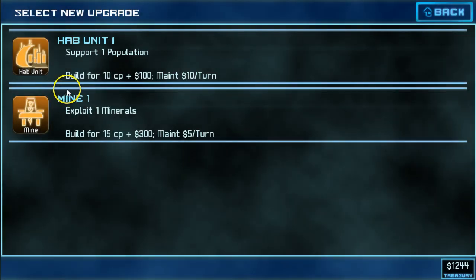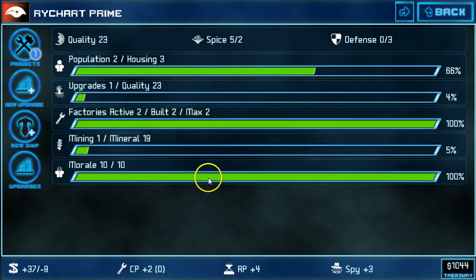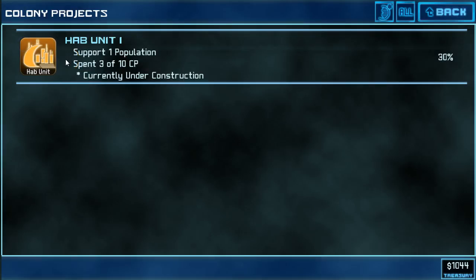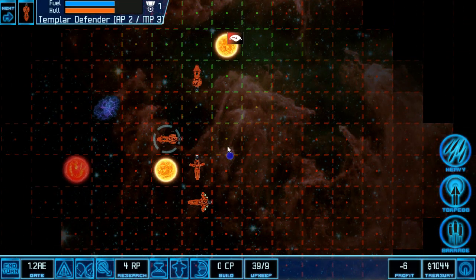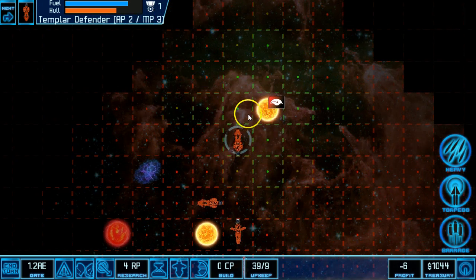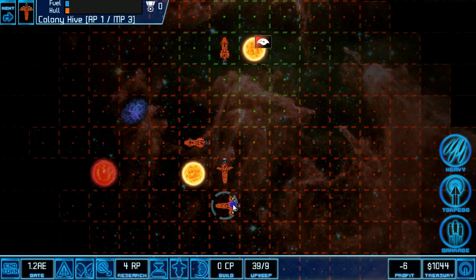I'm going to start a new hab unit and choose 'subsidize,' which increases the cost to double. So I'll pay $200 for this hab unit, but it completes 30% right out of the gate, so I'll get 3 CP. If you go in and look at the colony project, you can see it's already 30% done — 3 CP completed. However, it cost me 200 credits. But for an early game, that's a very worthwhile investment. Ships that are in green space don't cost me money — they're going to refuel and repair, so I'm just going to park my fleet outside of my new colonies.